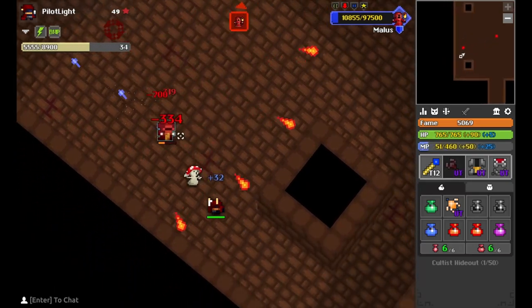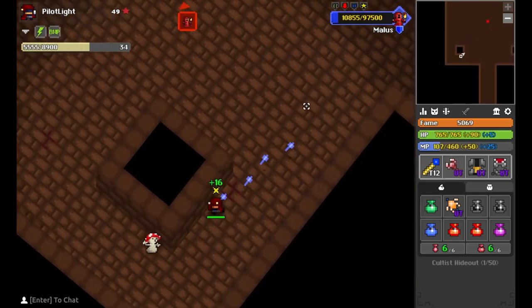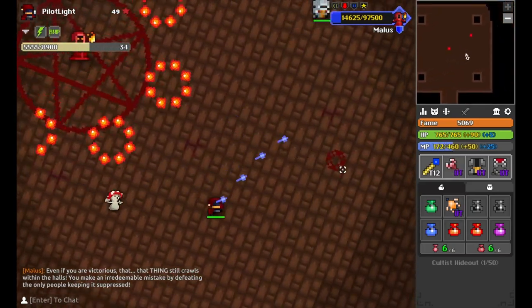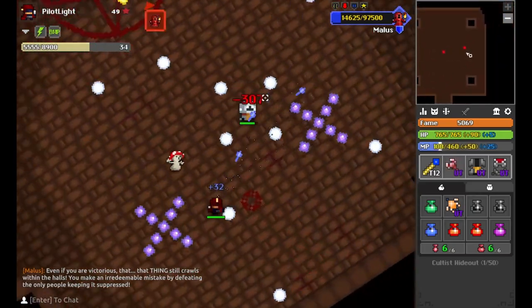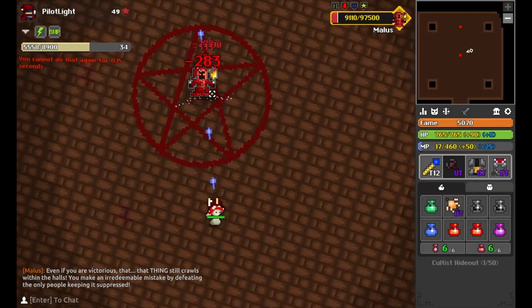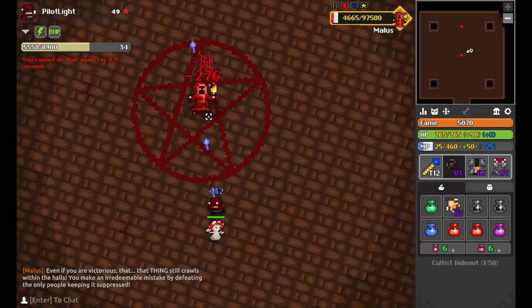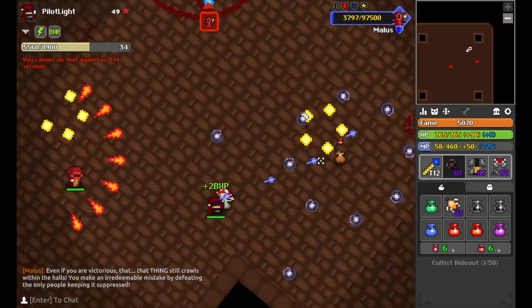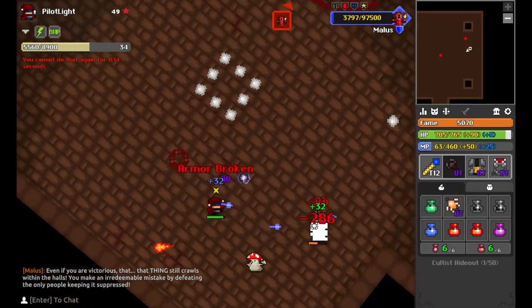Once you get him down to about 10% health, he's going to go in the middle. You want to kill all of his minions now as soon as he's gone into the middle. He's going to fire five blasts — purple, red, yellow, blue, white — and then he becomes vulnerable. You want to blast him and try to kill him before he does it again. The minions will keep spawning here, so make sure you kill these minions as they're spawning.